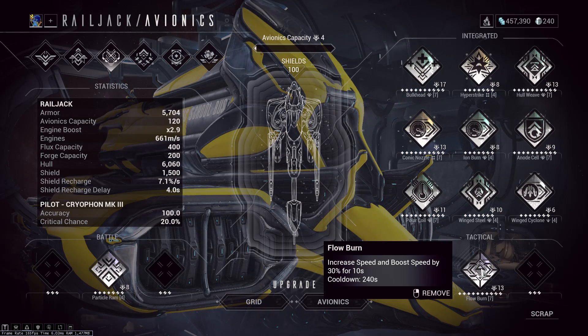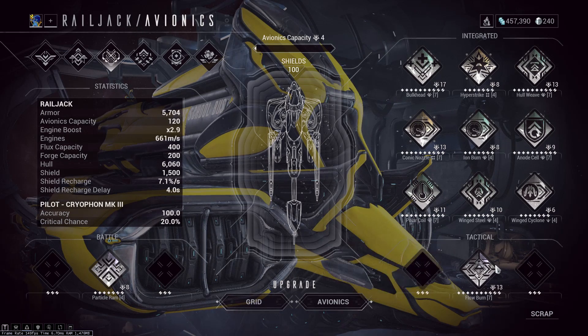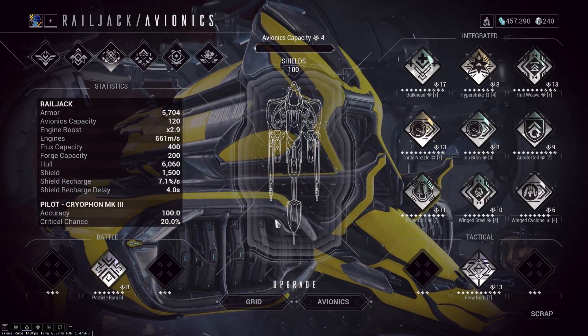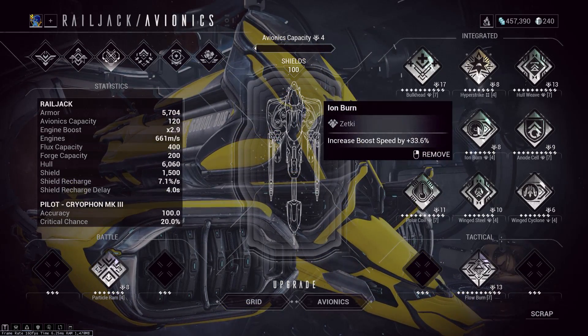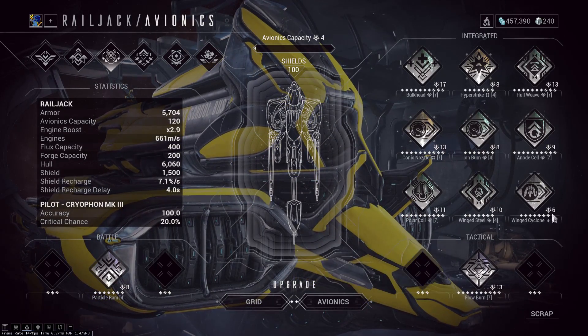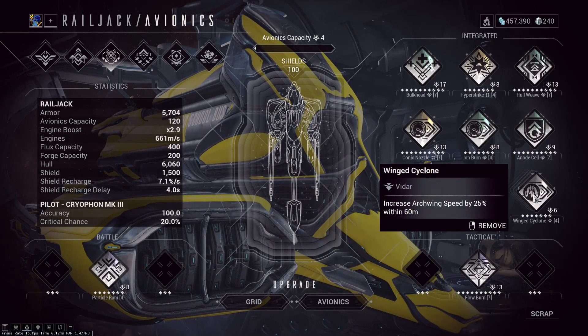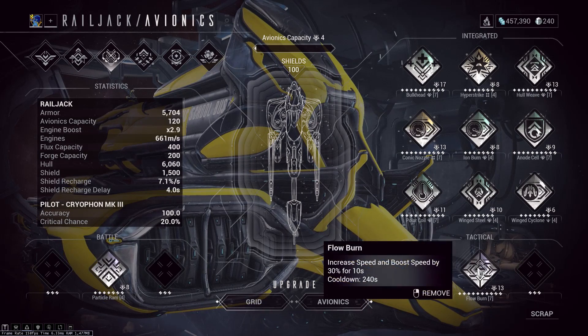Despite being insanely rare, Flow Burn is only 20 platinum in the market. What it does is basically act as a nitro boost for your Railjack — it increases your speed and boost speed by 30 percent, so it's like having a good Conic Nozzle and a good Ion Burn in a single tactical avionic that lasts about 10 seconds. If you stack that with Wing Cyclone, you reach very high speeds, which is super useful for farming things like the Sentient ship or objective-based runs like farming the Pennant and the Quellar.